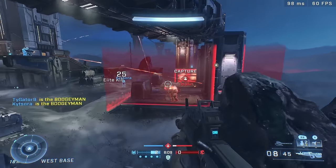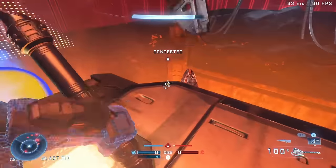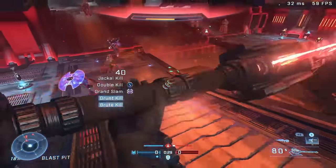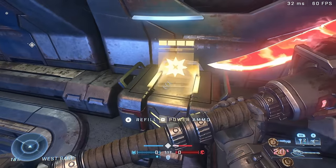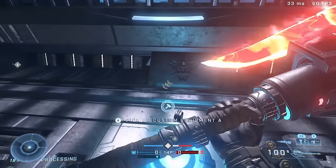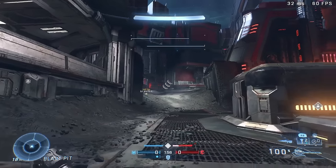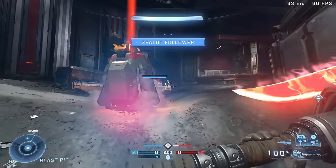The next map is Scar, which is another BTB banished map. There's a Diminisher gravity hammer in the center that spawns — it's a one-time use only, but you can refill its ammo using the power weapon ammo in the towers. Scar also has an AI ally you can get, which is an elite zealot — the gold elite — and he spawns with a Cindershot and energy sword.